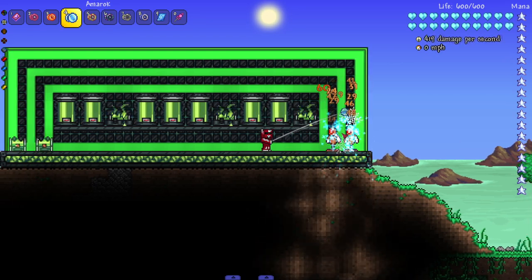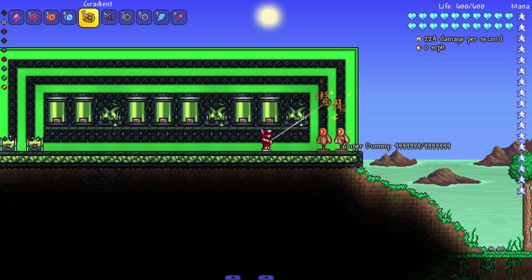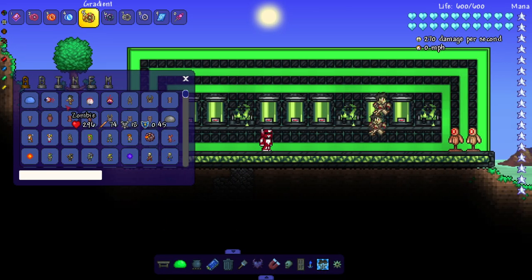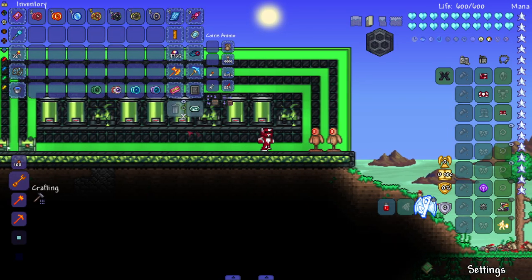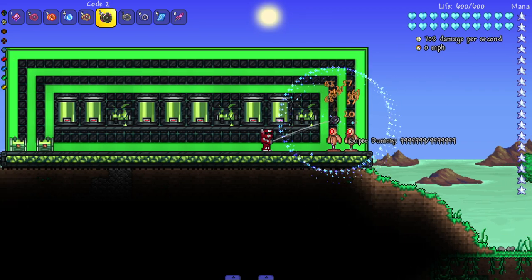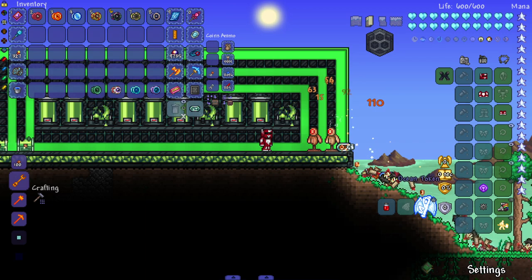Next up the Amarok — leaves lingering snowflakes. Another potentially good crowd control one; you could stack up enemies with the snowflakes. After that the Gradient — channels chromatic energy. It does feel like it's hitting more enemies at once, but compared to some other effects it's a little on the weaker side. Then the Code 2 — generates a plasmatic aura that sears enemies, like a bigger version of Code 1. Look at that — beautiful.